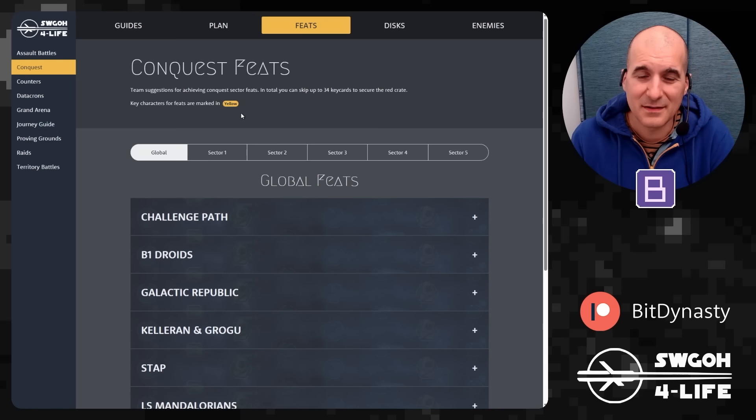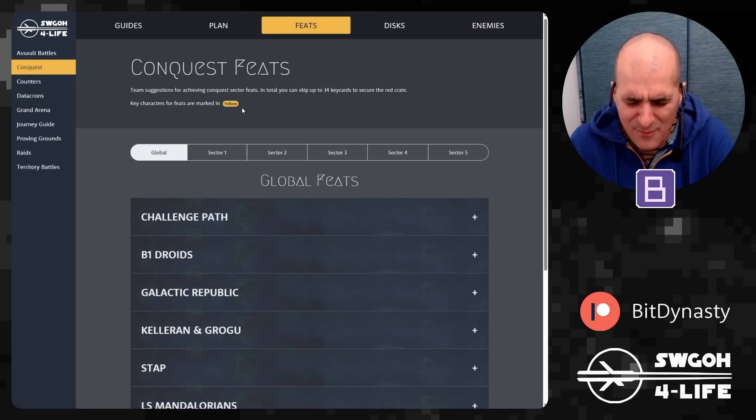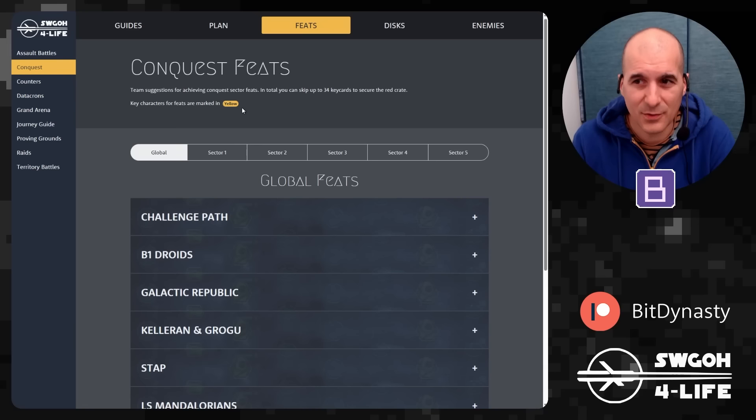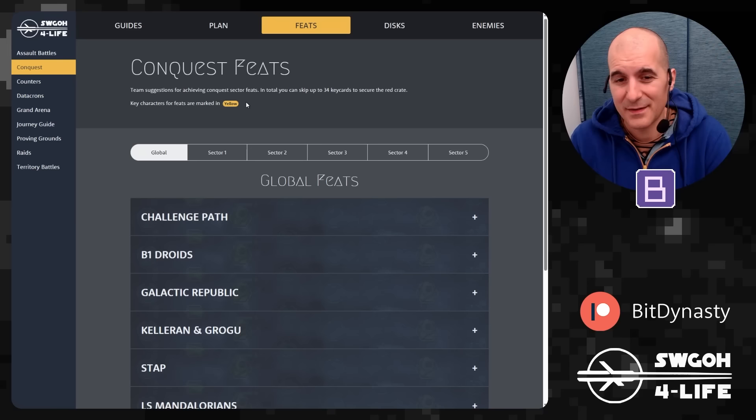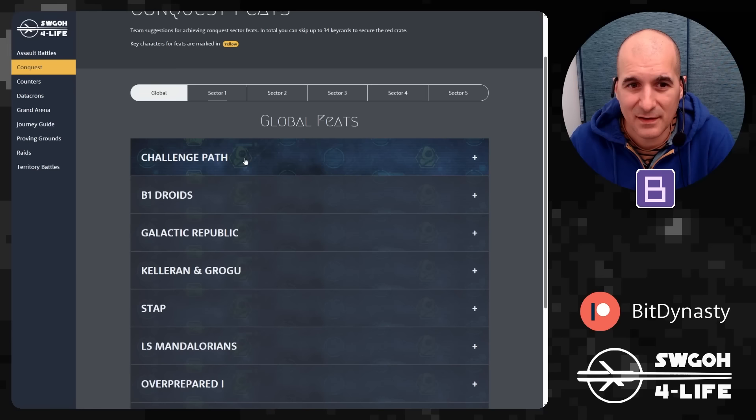Overall, this Conquest seems a lot less grindy than the previous couple of runs. Let's just hope that doesn't mean Queen Amidala will be less powerful than Bane and Gideon — usually if we have to work hard for conquest units they're very good, but easier ones are a little less impressive. We'll see how Queen Amidala performs in a couple of months when we unlock her.